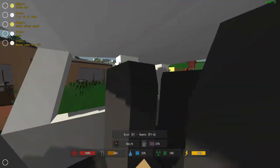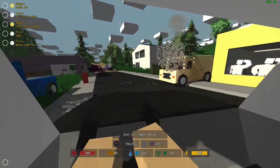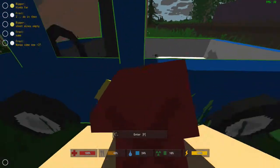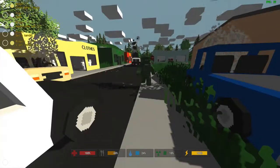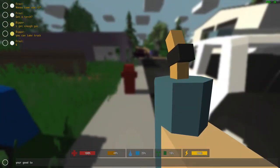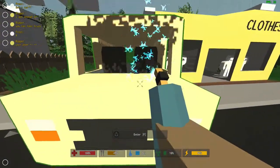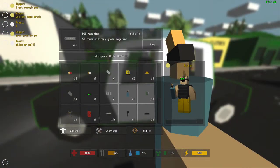Now we've got some more gas. You can look around when you're driving, which is really handy. You can also run over other players, which I've done accidentally to my friend before, so be careful about that. I have a blowtorch, which fixes cars. You can find those around towns too. If you want to be a good Samaritan, you can run around and fix all the cars in towns.